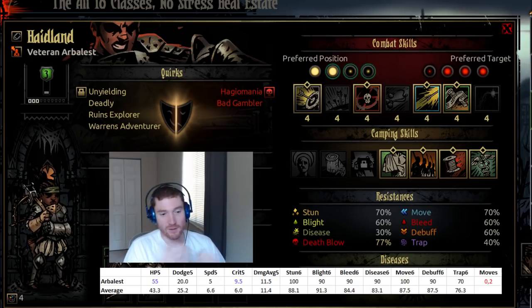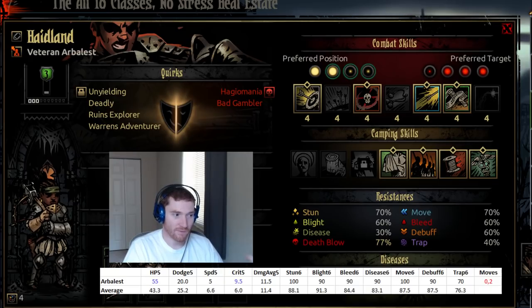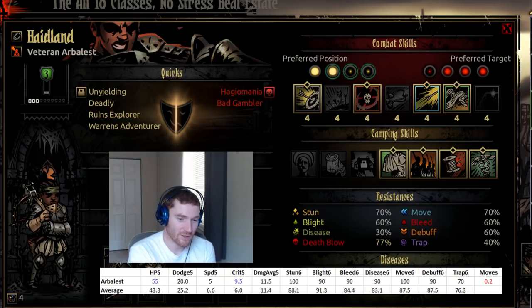She has basically dead average raw damage — not a particularly high or low damage dealer. She has a little bit above average stun resist, fairly average blight, bleed, disease, and debuff resist, a little bit above average move resist, and low trap disarm. She's characterized as red in terms of moves, but she can move backwards, so she's only really useless when shuffled to the front positions. Moving back means even from position 1 you can reach position 3 in one turn.